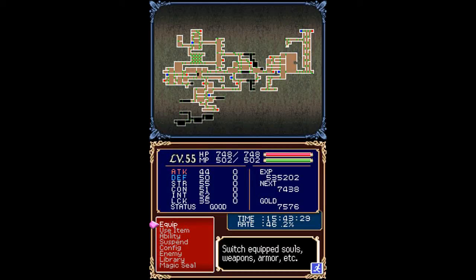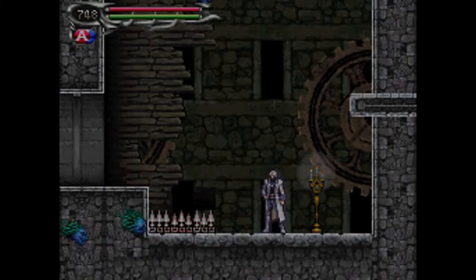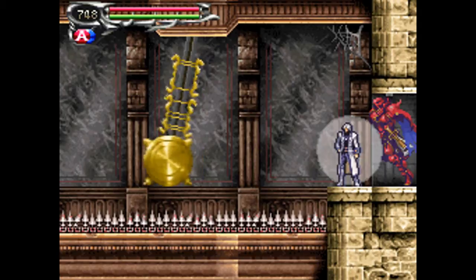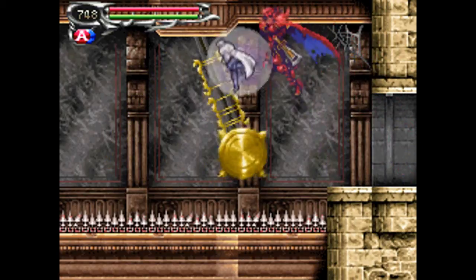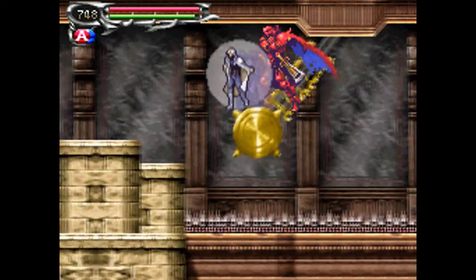Welcome back to Let's Play Castlevania: Dawn of Sorrow. In the last episode we left off in the cursed clock tower after getting past the vault door that required a specific amount of gold. We're going to first explore the basement portion of the clock tower in this video, and then we'll explore the top portion in the next video.